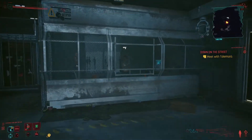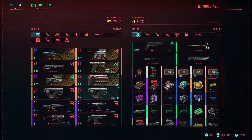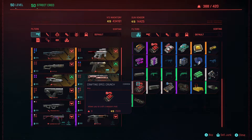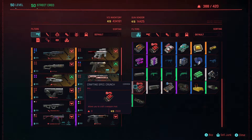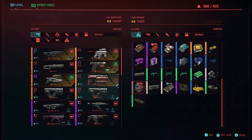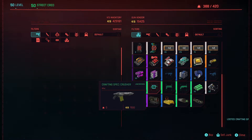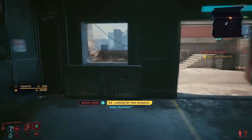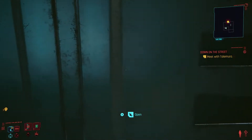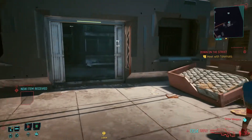Just down here we have the crafting spec for the Crunch, and we also have the Penetrator. So I'm going to pick up both of them, because these are more of a hassle than I thought — I found them both first time with the other vendor. As you can see, it's been a bit of a nightmare. But apologies — I thought that was going to be a lot faster than it was, but at least now you know where you can get them.